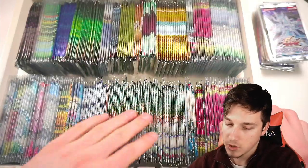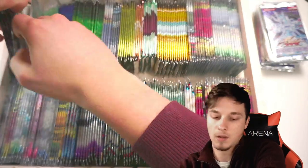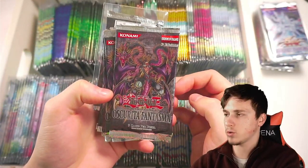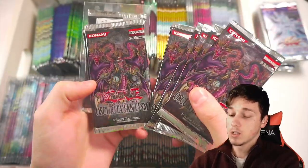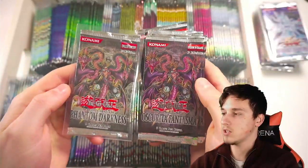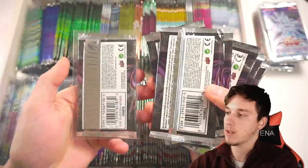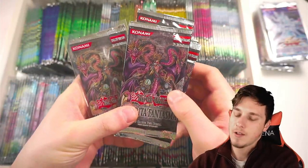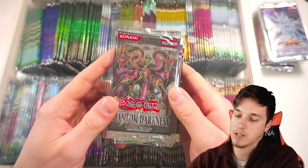Moving on, here we've got some Phantom Darkness - some 1st Edition Italian Phantom Darkness. We did pull the Dark Armed Dragon already, so these should be light packs. And this is its 1st Edition North American versus European one - just look at the difference in colour. This is American, this is Italian European, and you can tell by just looking at the back. I really enjoy how packs just look and feel different. How these are still kept sealed after being released 13 years ago - Phantom Darkness coming out in 2008.